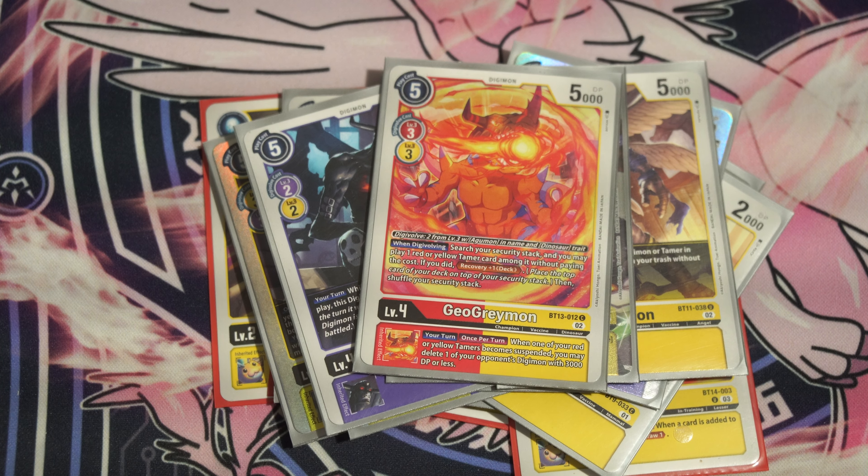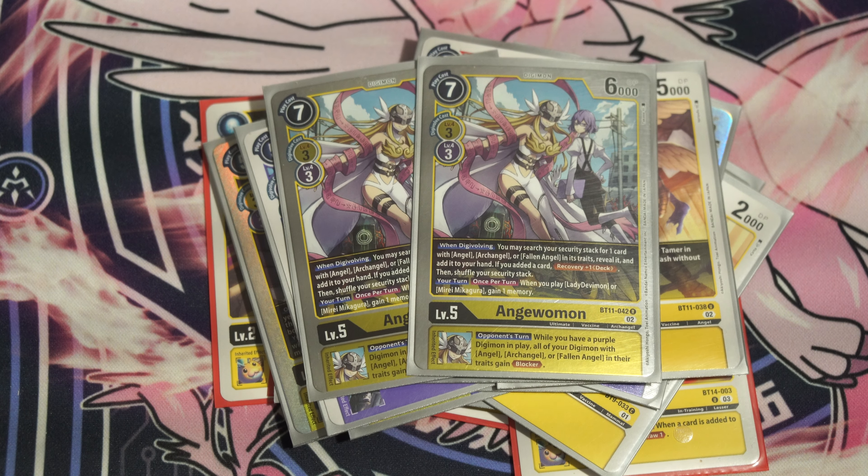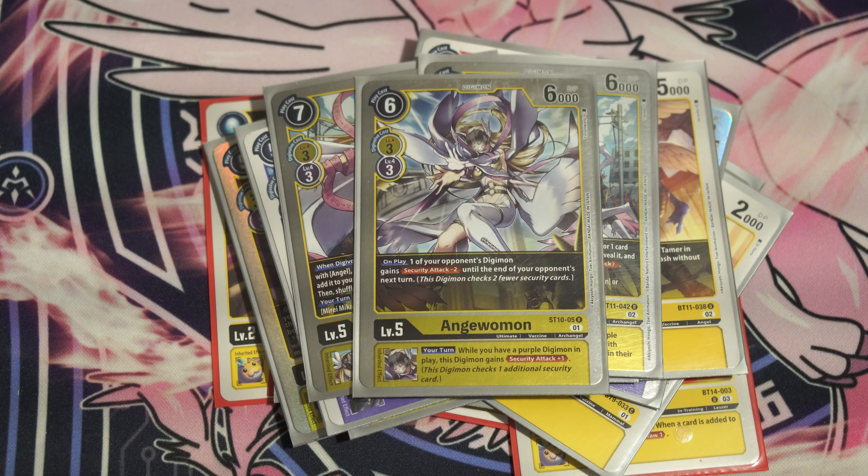The ultimate lineup is going to look pretty wacky too. We start with two copies of Andromon — this one has a window dwelling effect that switches a security card and adds a card with Angel, Archangel, or Fallen Angel, then recovers one. It comes up sometimes but sometimes it whiffs. Two makes me happy; I tried three and saw it too often. During your turn, if you would play Lady Devimon, you gain memory once returned. It also has a blocker on opponent's turn if you have a purple Digimon in play. We also play one more Andromon — the one with inheritable security plus one if you control Digimon, and when you play it, security minus two. That one-of Andromon is nice.